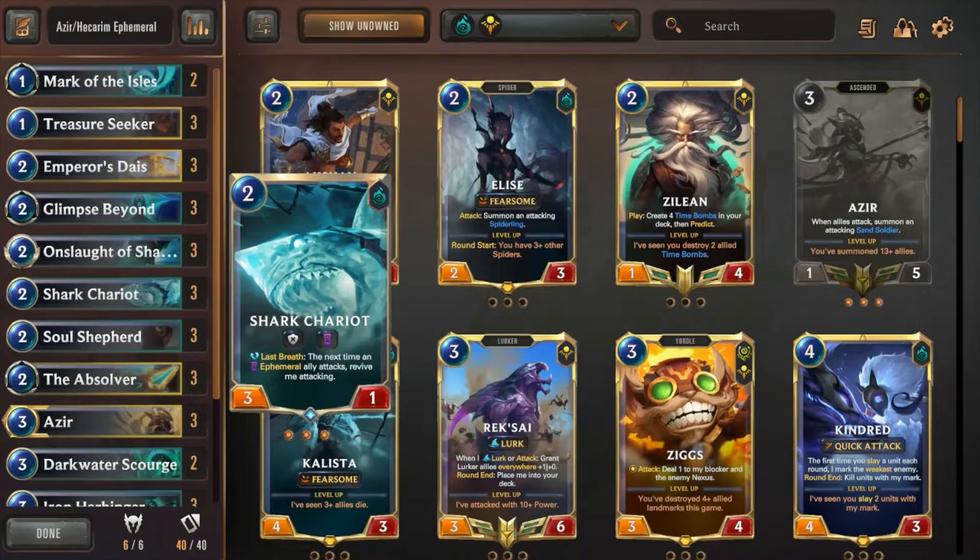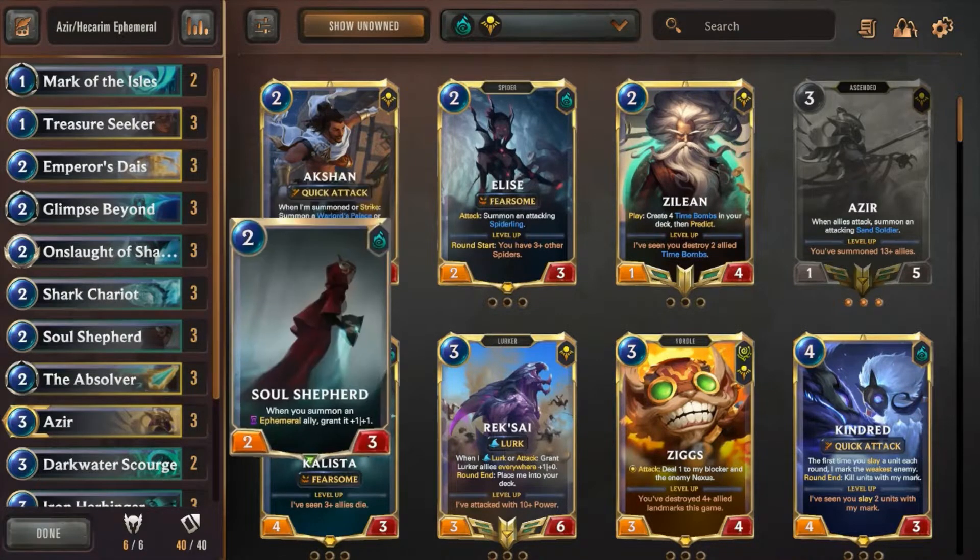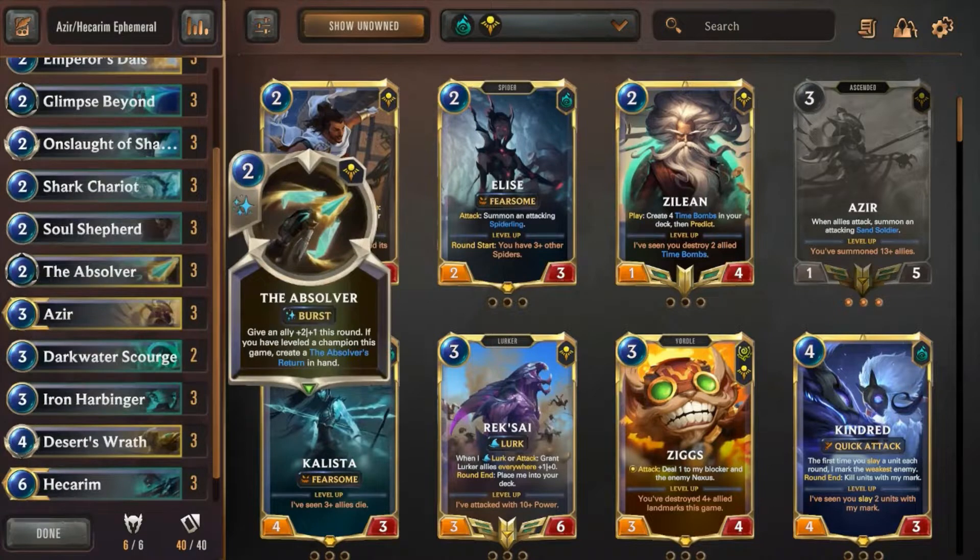You can play Shark Chariot on turn two, let him die, and he just comes back every attack token afterwards. Three copies of Soul Shepherd makes all of my other Ephemerals bigger, which is a really nice deal for her to just sit back and give bonuses. Three copies of The Absolver — the new hotness in Shurima — works well with this deck. This deck has a problem with being chump-blocked out, and The Absolver helps close out games because of the overwhelm it grants.